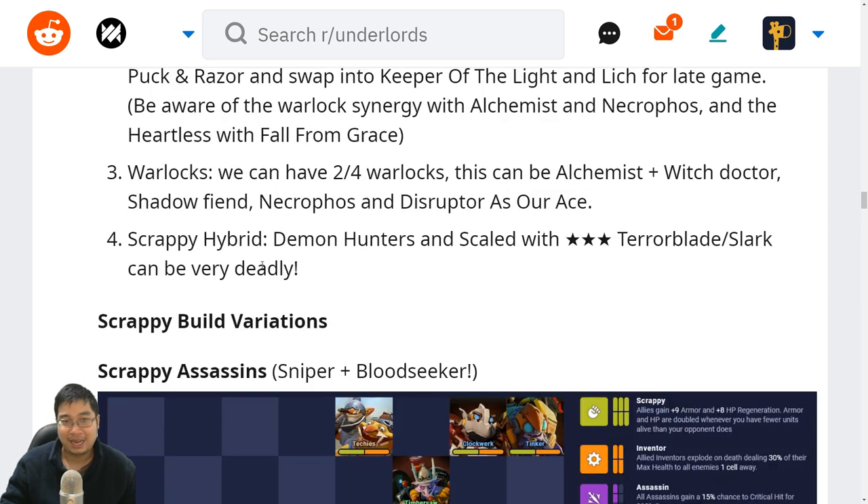Lastly we can have a scrappy hybrid build — we can go with demon hunters and Scaled with three-star Terrorblade and three-star Slark. This can be very deadly because scrappies are very good: they're tanky, they can explode and attract lots of attention. With three-star Terrorblade and Slark we have the Scaled to protect from magical damage, and we can tank the backline and frontline with pure damage plus the mana-hungry Slark. We've seen Slark chopping at four attacks per second — very scary.